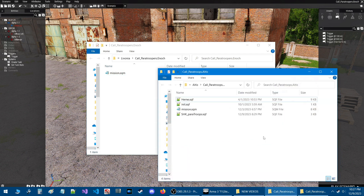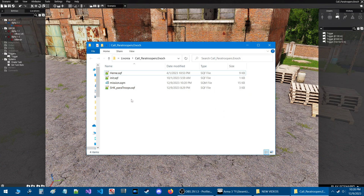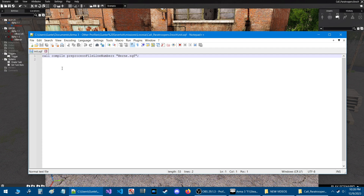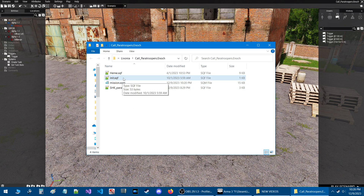We're in our scenario folder and we're going to pull up another scenario and share three scripts with you. I'm going to zip these up and link them for download in the description. When you get the zip file, unzip it and put the three scripts in your scenario folder. This is Shuko's paratroop script, this is a regular init.sqf script, and this is the Hern Hunter AI script. If you already have an init.sqf, open this one, copy these two lines, and paste them into your init.sqf. Otherwise just put the script in there.